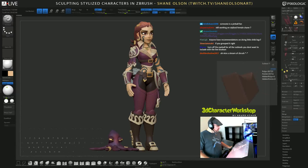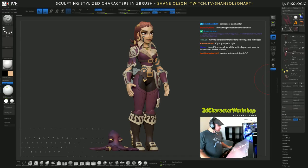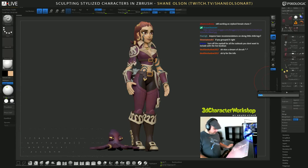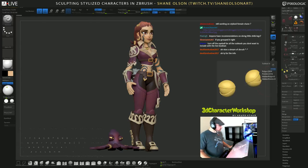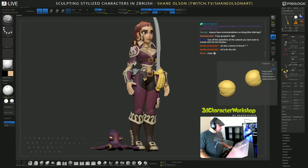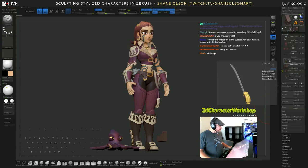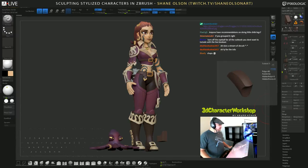Okay, let's rename these: 'chaps' — I don't know how you spell chaps — knee pads, souls, sword. I'm hoping to get her posed tonight. This is the sword scabbard. 'Chaps' — I actually spelled it right, that was just a guess! Let me unhide these so you can see — I have this giant sword scabbard. Let me save this.